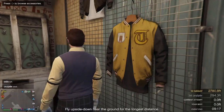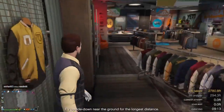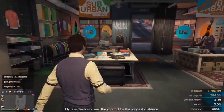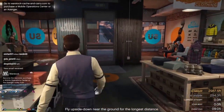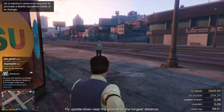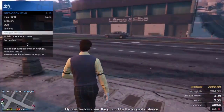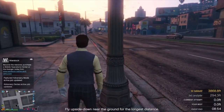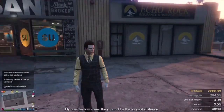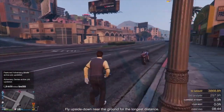That is the outfit done for Jerome. The really good thing about this is that I actually showed you guys how to get the scars as well with Jerome. I'd say it looks pretty awesome. We just head on down the road to here.